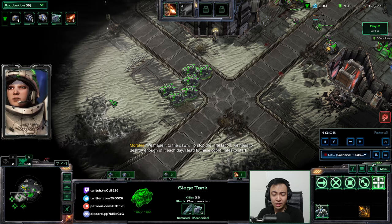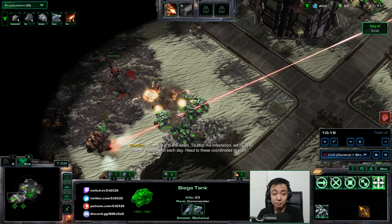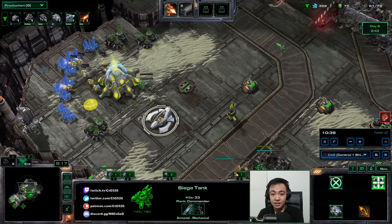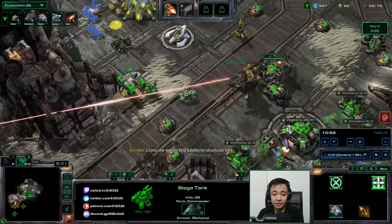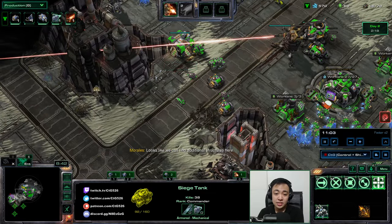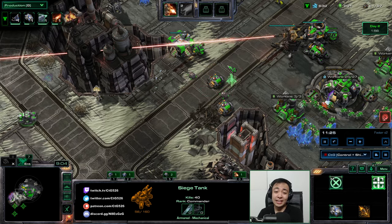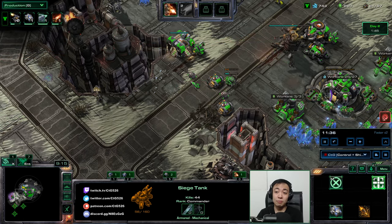I'm going to push out on offense with these Siege Tanks. On Dead of Night, there are four entrances to your base. The first entrance has no rocks and will get attacked as early as night one — it starts relatively weak but gets progressively stronger each night. The second entrance has rocks, and we'll see those in action later.